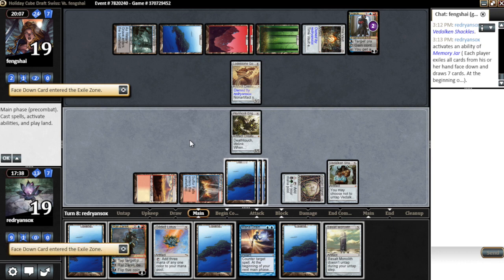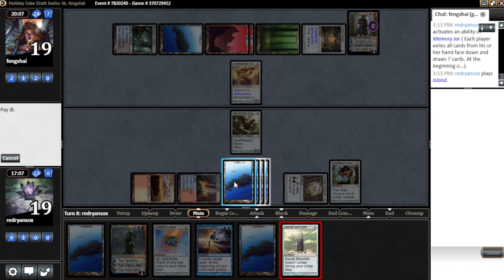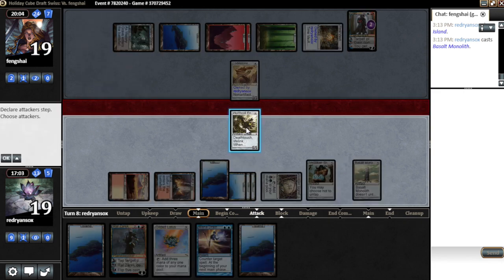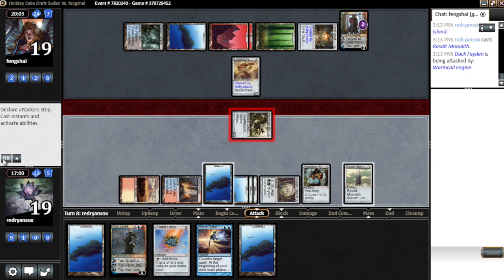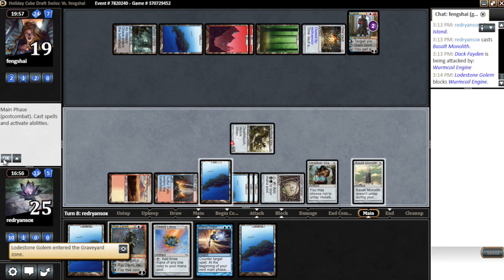We hit Ral, Mana Drain — we can play an Island, leave up Mana Drain, we've got some stuff going on, but he's gonna be able to get our Worm Coil. That's a problem. But we can eventually steal it — no we can't, because this isn't our permanent hand. Why do we keep forgetting that? I guess this is bad. We don't really have anything productive to do. We just have to play out a Monolith I guess, and tap Dak.